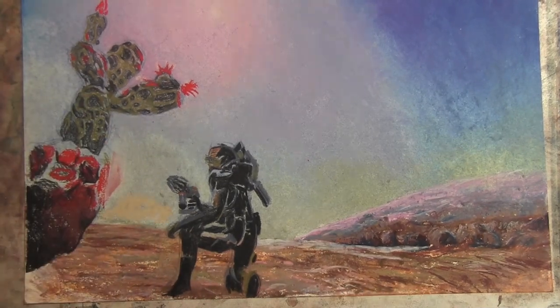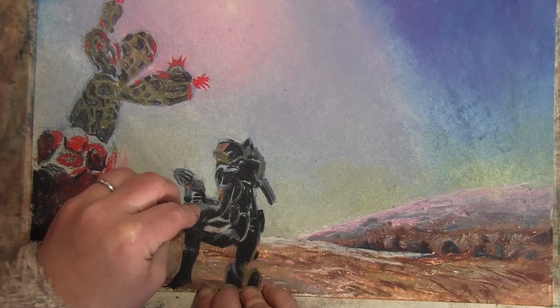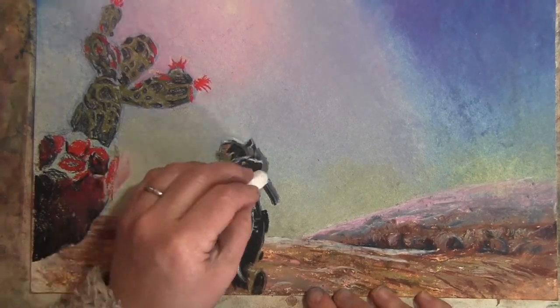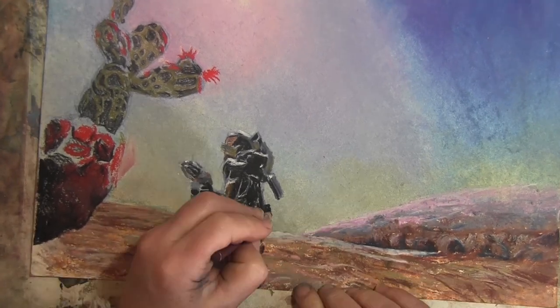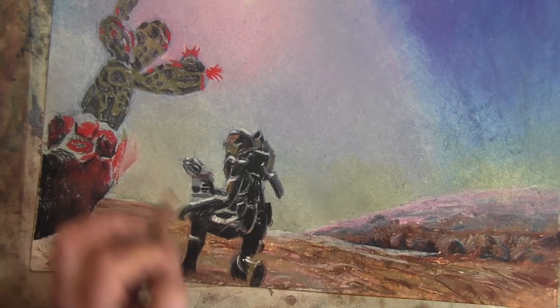You've still got pretty deep shadows and the commander themselves is really, really dark. So you've got not too much definition in that figure. And the leopard's patches on the surface of the cactus that's been scanned.